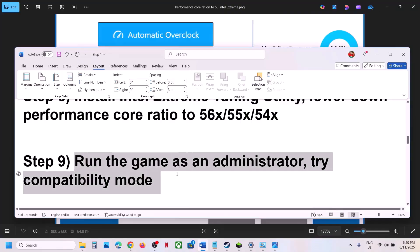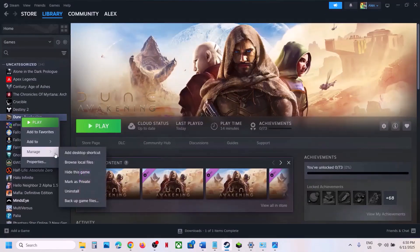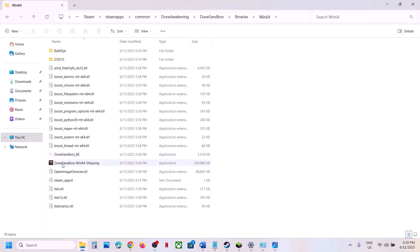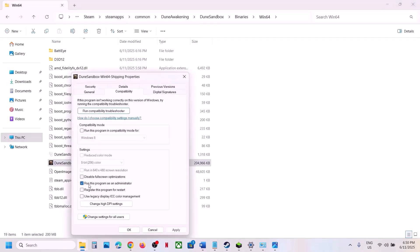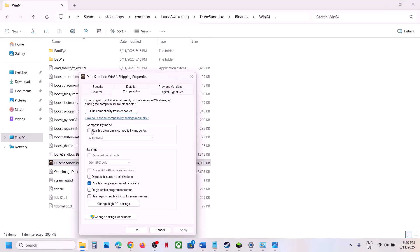The next step is to run the game as an administrator from the game installation folder. Right-click the game, select Manage, Browse Local Files, open Binaries, Win64, and try double-clicking the EXE to launch from there instead of Steam. If that doesn't work, right-click the EXE, go to Properties, go to the Compatibility tab, check 'Run this program as an administrator', hit Apply, click OK, and launch. If still not working, try selecting Windows 8 compatibility mode, hit Apply, OK, and launch.